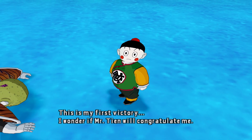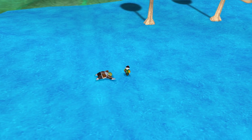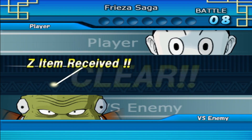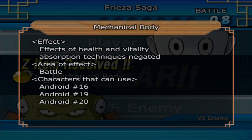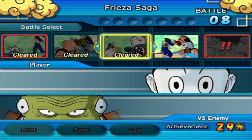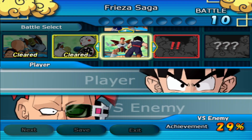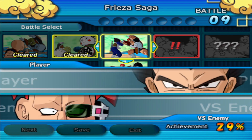I wonder if Mr. Tien will congratulate me! Does Chiaotzu really not beat anybody, ever? I mean, it's not surprising, but... I'm trying to remember back to Dragon Ball. I guess Krillin was his only shot. Alright, we got Guldo and Mechanical Body. Chiaotzu got his time to shine. I wonder if we get Tien and Yamcha fighting Recoome and stuff. But that's a problem for next time — let's actually get to the fight with Vegeta and Recoome.